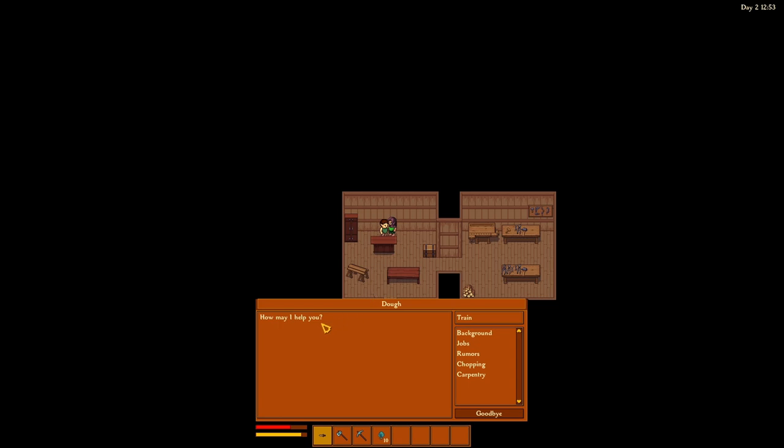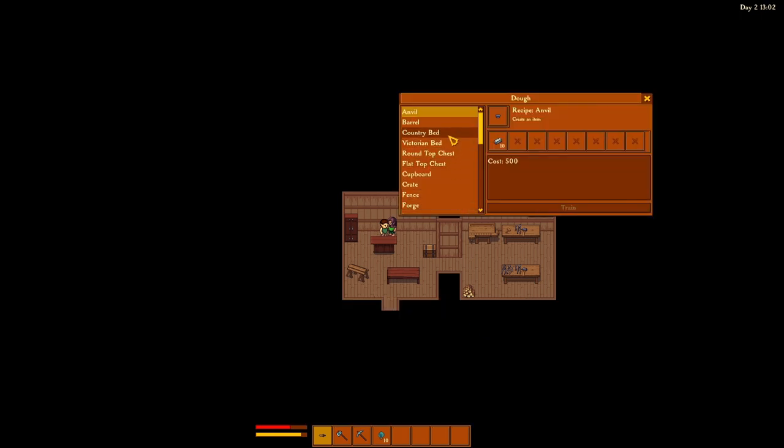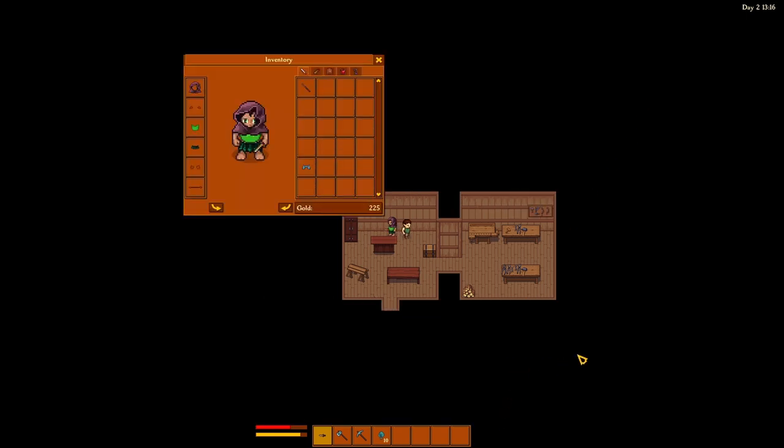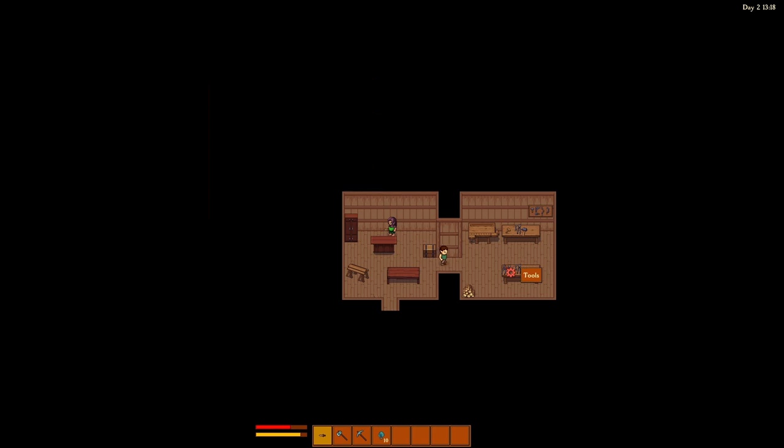What's up, Dole? How may I help you? Doesn't look like he has a quest. Carpentry. Train. Can you train me in anything? 500 to learn how to make an anvil. We're going to need that eventually. None of those are free. How much money do I have? 225. Not enough.